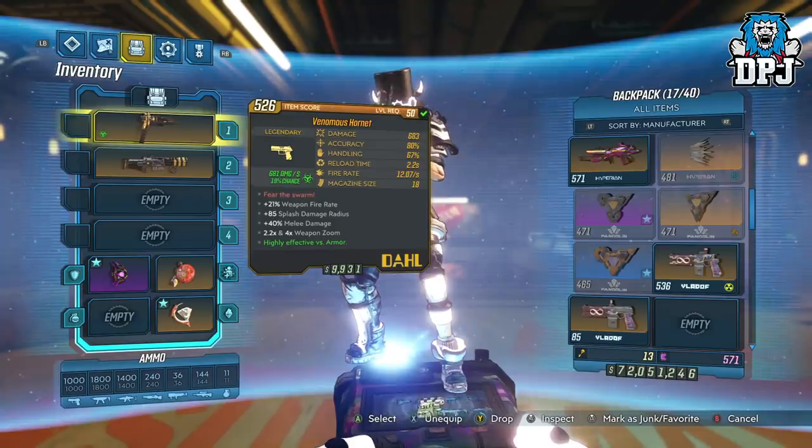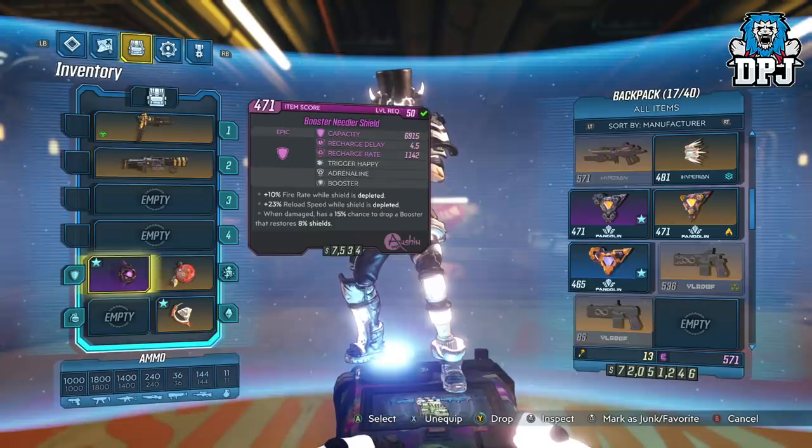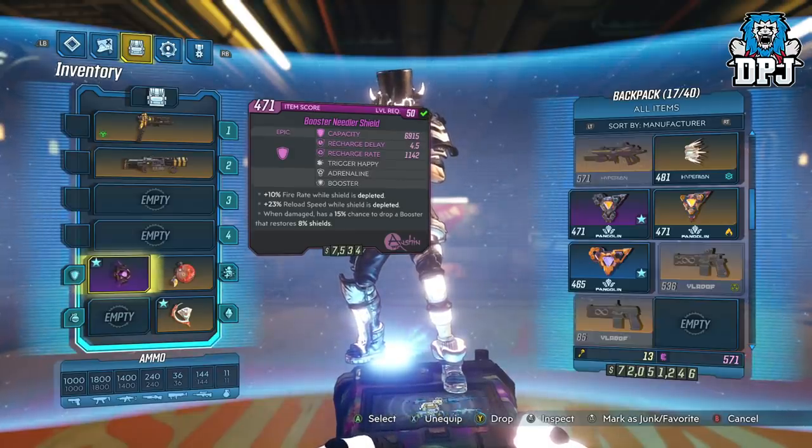You also need a shield with the added benefits of either Adrenaline, Trigger Happy, or Fleet. If you can get one with more than one of these, even better. These are quite common so Moze players out there may already have one.